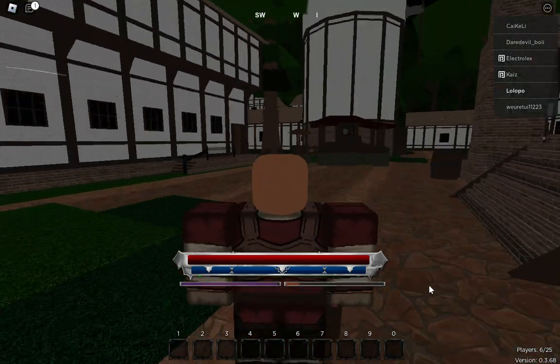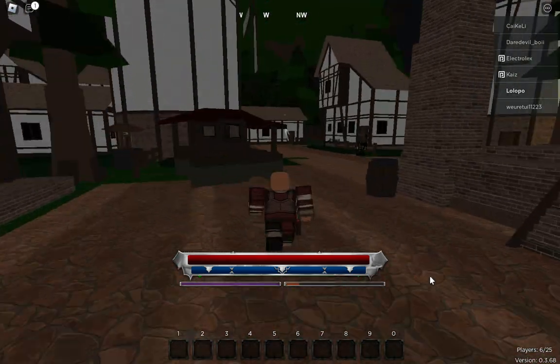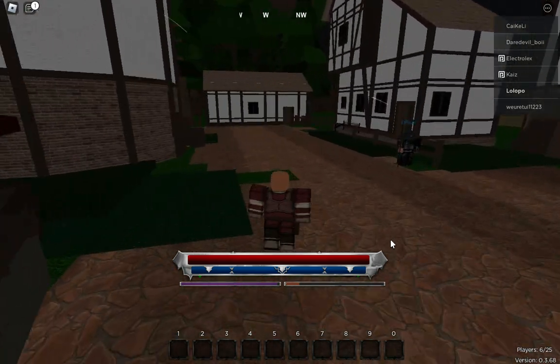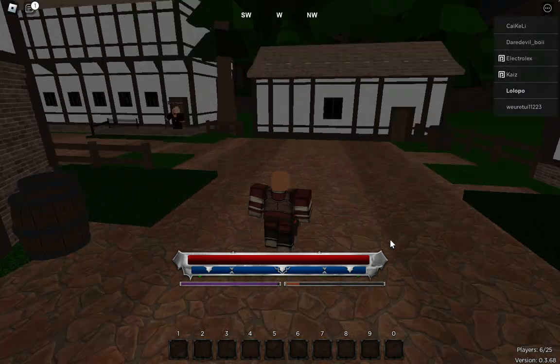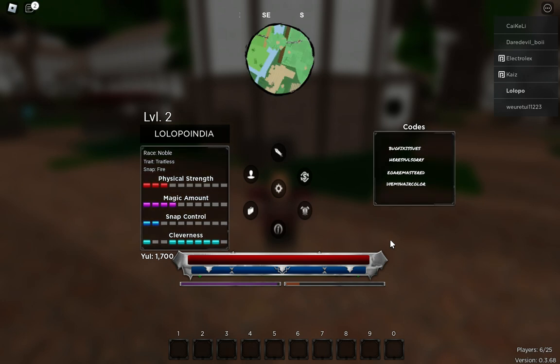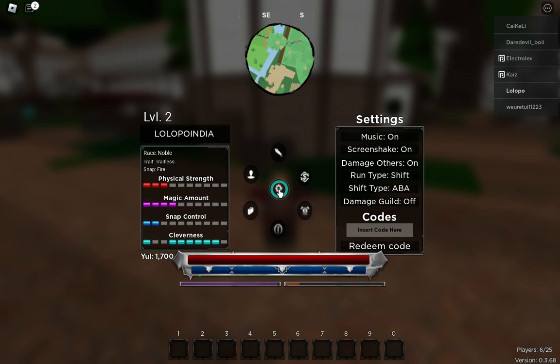In this video I'm going to show you all the working codes for Era of LDA. We have found new codes on the occasion of Eid, so we have a lot of codes here. I'm going to show you the codes right now and not waste your time. Press M to open the menu, or on mobile long press your screen for two or three seconds, and then the options will open. From here go to Settings and you can see Codes — I'm going to paste the first code here.